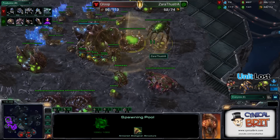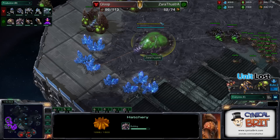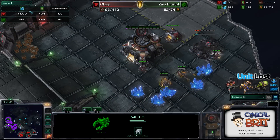So he scanned him again and maybe he was looking for any other kind of tech, but to be honest there are a lot of places he could stash the tech. He's taking back his expansion, but Gloop is taking his third base, so his economic lead, especially with the mules, is absolutely sickening.